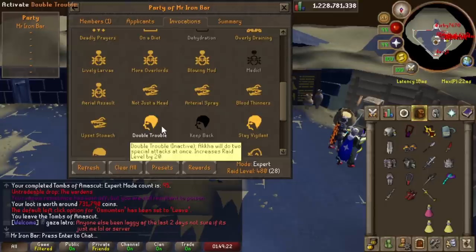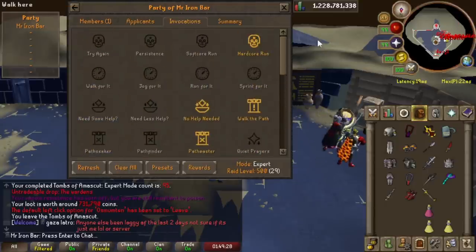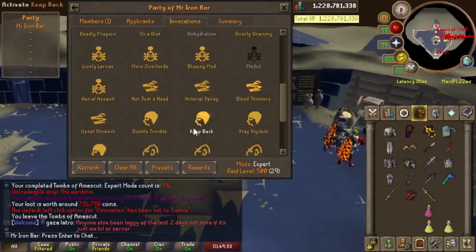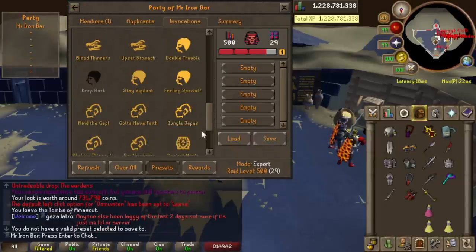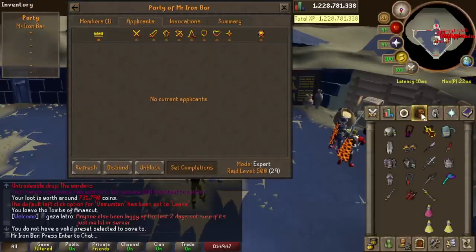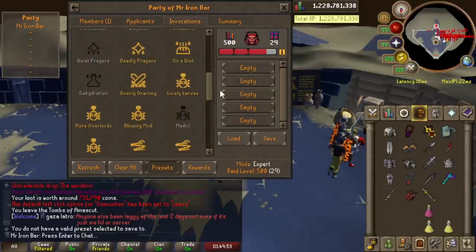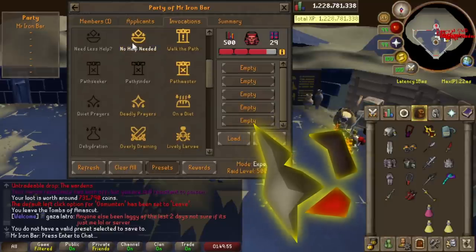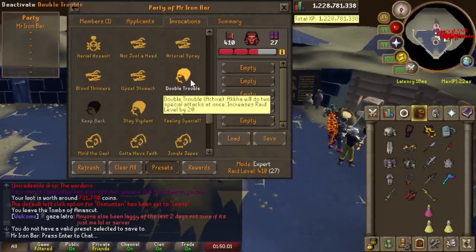Jagex finally added the ability to save presets on your invocation combos. There are quite a few slots, so I can fill a 300, 350, 400, 425, or even a 500. I'm just setting all that stuff up. I'm pretty sure if I were to do 500, these selections on screen would be the invocation list for the 500. We still have a ways to go, but I really want to complete the Fang Cosmetic eventually. We do need to prepare and practice, so look forward to it.